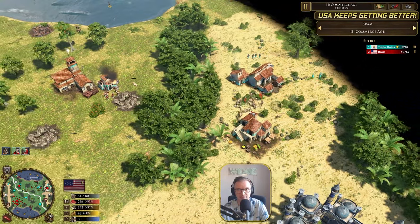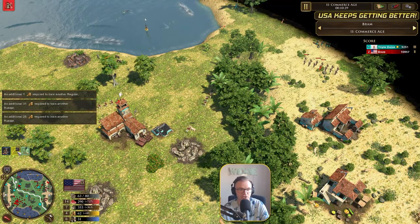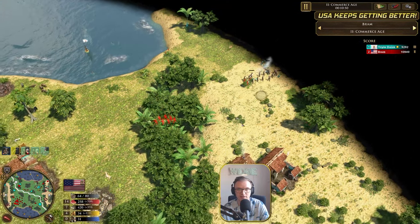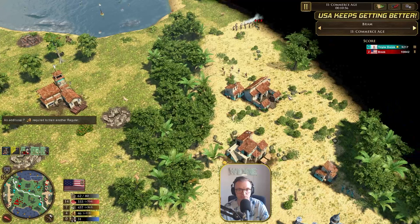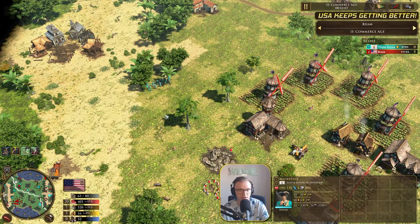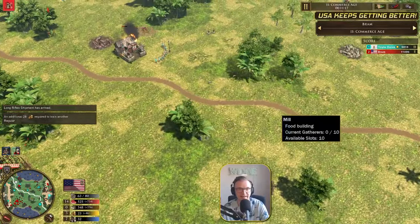Now Bram's spotted the base here, and he's going to be getting in long rifles — that's really going to help for his State Militia and any sharpshooters he gets in age three. It's going to increase the range by an extra four, so there's going to be 17-range State Militias. They're still not going to be able to outrange the Cassadors, but he's able to hunt those Cassadors down. He really wants to stop any further Cassadors coming out. Triple Doink has 27 villagers — Bram has 32.